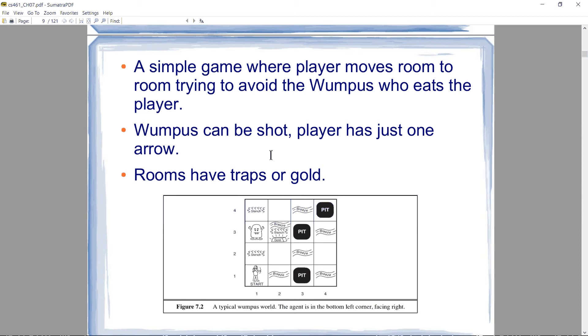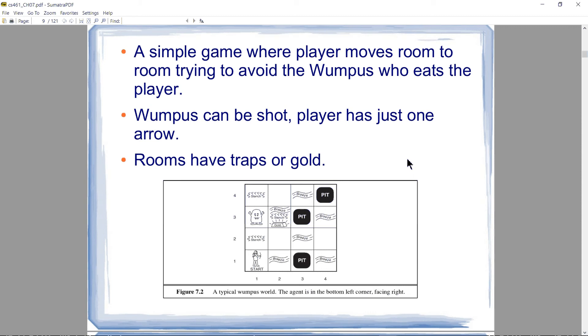The player can move north, south, east, or west, and can also shoot the Wumpus with an arrow in one of those directions — but they only get one arrow, one shot. Figure 7.2 gives you an idea of what the game world looks like.